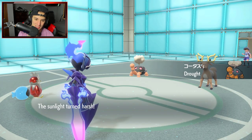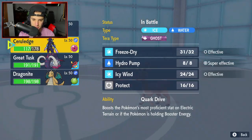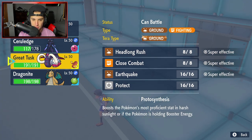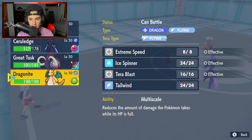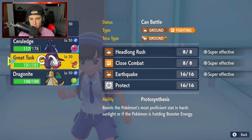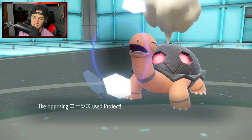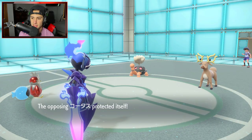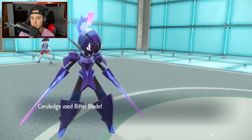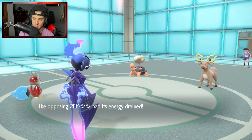Just going to keep Cerulege in and go for another Bitter Blade — keep getting HP back. Torkoal protects, that's fine. Bitter Blade gives a bunch of HP back. Stantler ends up protecting. Eruption comes out — I have Flash Fire so my Fire moves are powered up now. Eruption still takes out Iron Bundle. Stantler has Trick Room confirmed — was confused waiting for something to happen. With Focus Sash up, considering going into Great Tusk and dropping an Earthquake. I have Terra Ground as well.